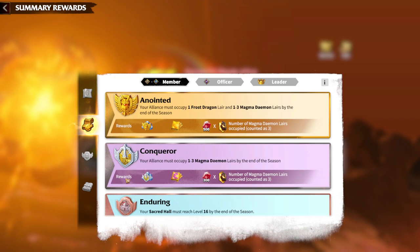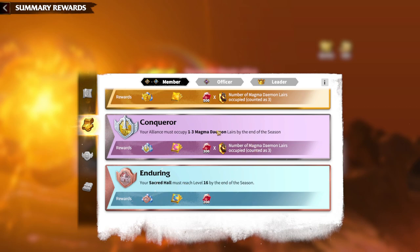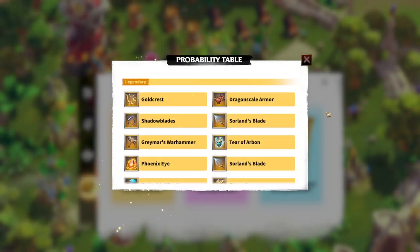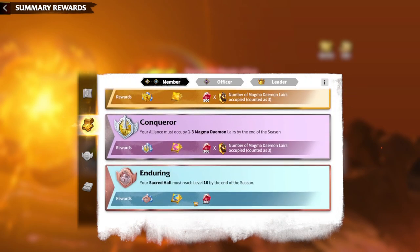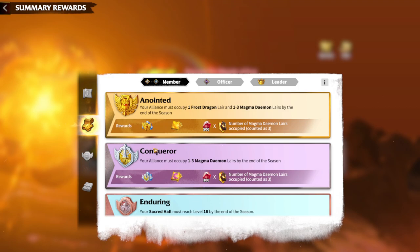Rewards also depend on what activities you did during the season — helping your alliance build towers gives additional currency. If you are an officer you get more gems, and if you are a leader you get even more. Not defeating the Magma Demon makes a big difference: you get fewer gems, a lesser compendium, and fewer Enduring Crystal Stores. So it matters that you follow your alliance, capture behemoths, win wars, and build as many towers as possible.